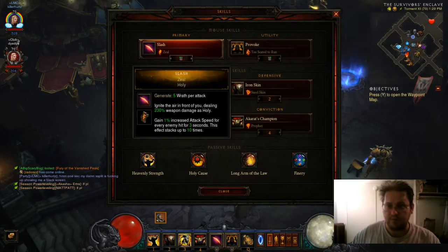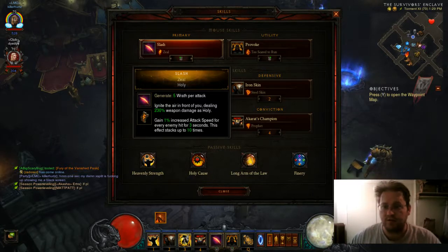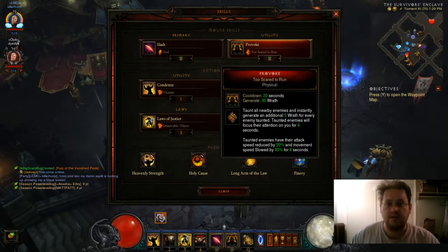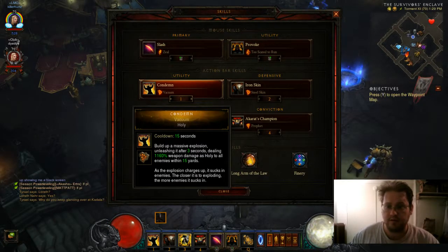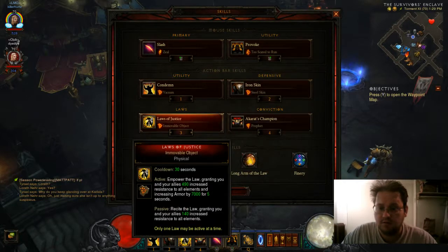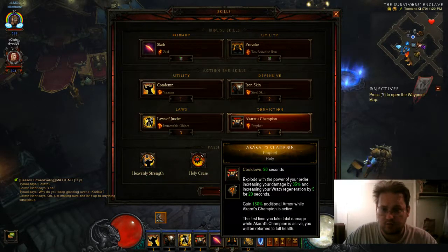This is the build I'm using. I'm using my primary slash with Zeal. Under the utility, which is the right mouse click, I'm using Provoke, Too Scared to Run. From number 1, I am using Condemned with Vacuum. Defense is Iron Skin, Steel Skin. Laws of Justice is Immovable Object. Akarat's Champion with Profit.